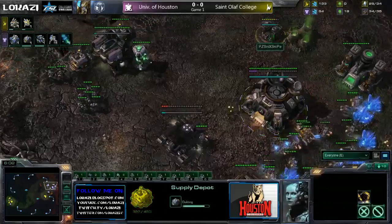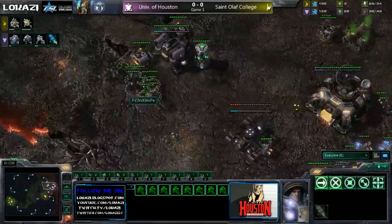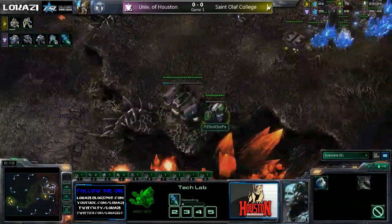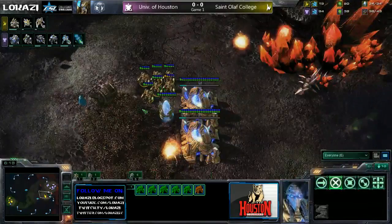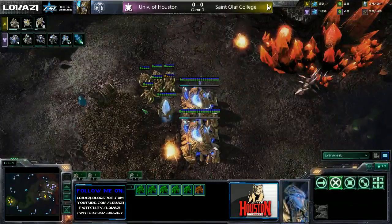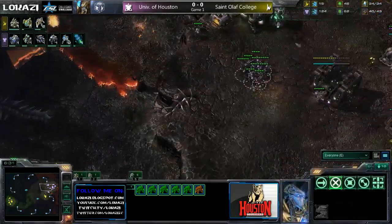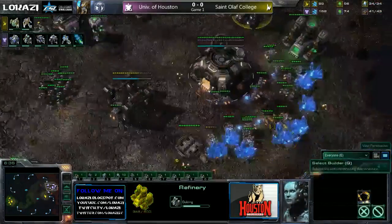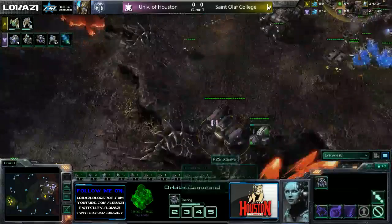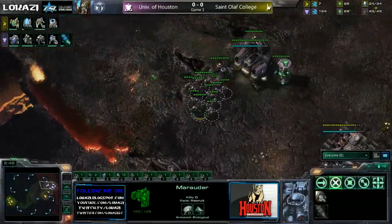Factory going down here for Snix. Getting a nice little army of Marines there. Once he gets a few more Marauders with concussive shells, he can kite those Zealots all day long. All he has to do is have an almost equal number — then the Marines will pick off whichever ones are not getting slowed, because they'll be the ones in front. It makes a pretty easy little combo package. Stim starting up for Snix.